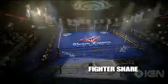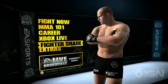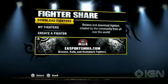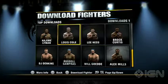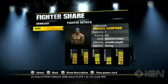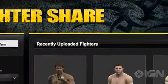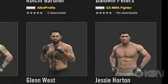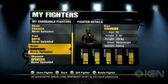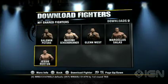Take your fighter across the world in career mode and then share him with the world using Fightershare. You can find the fighter you're looking for by searching by fighter name or weight class, or by browsing the top downloaded, most recent, top rated, and your friends' fighters. You can also bookmark fighters on EASportsMMA.com to easily find them again on your console. Check out thousands of fighters from the community and download your favorites to take them online, where you can test their merits against the world.